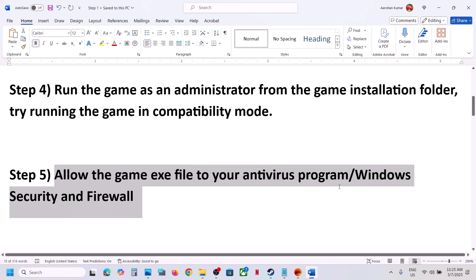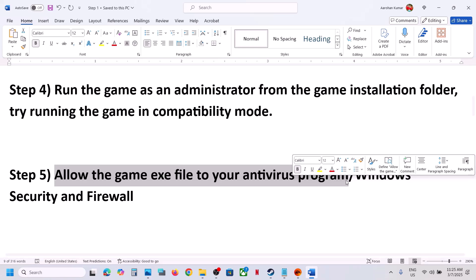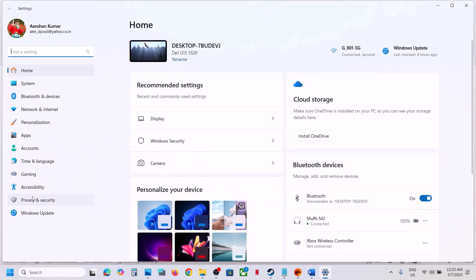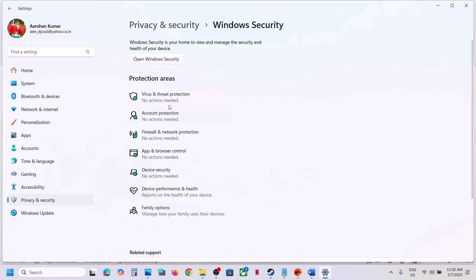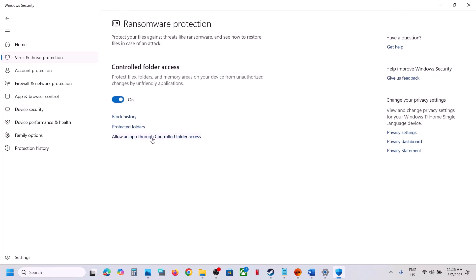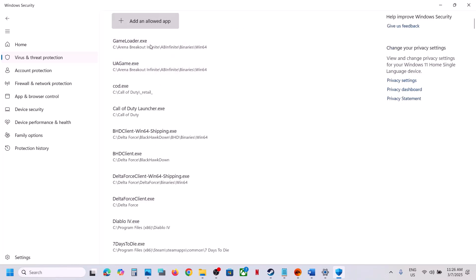The next step is to allow the game exe file in your antivirus program. If you have a third-party antivirus like Avast, Norton, Bitdefender, McAfee, or whichever antivirus you have, allow the game exe file. If you are using Windows Security, open Windows Settings, go to Privacy and Security, click on Virus and Threat Protection, scroll down, and click on Manage Ransomware Protection. Then click Allow an App Through Controlled Folder Access and click Yes to allow.